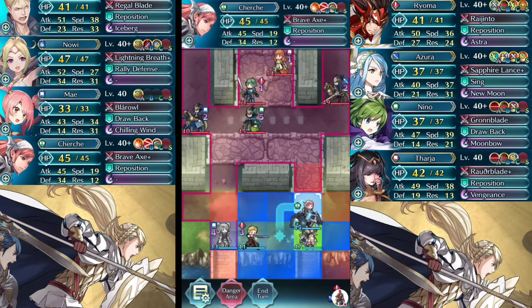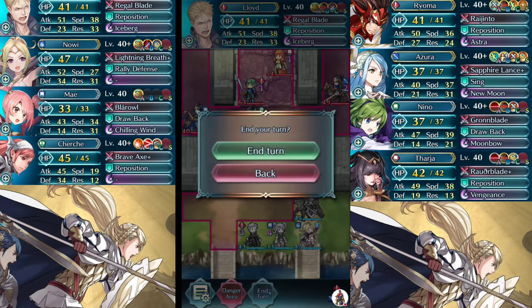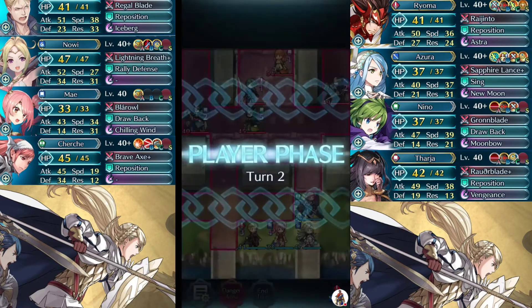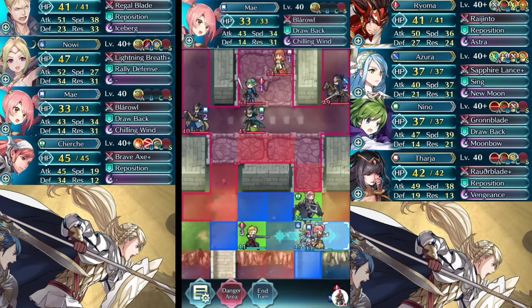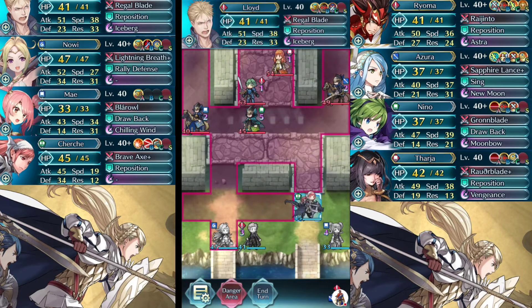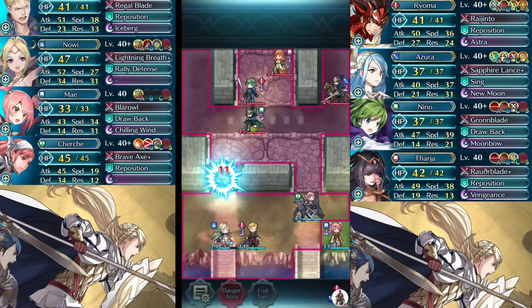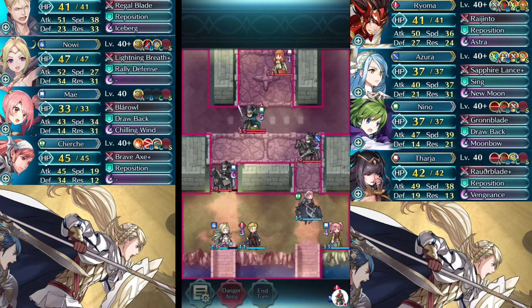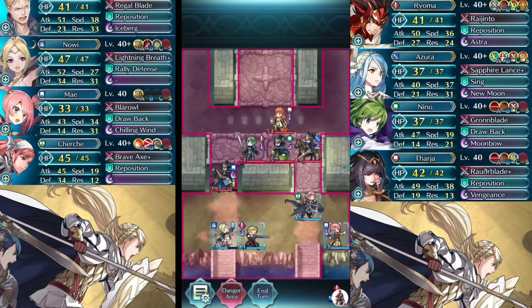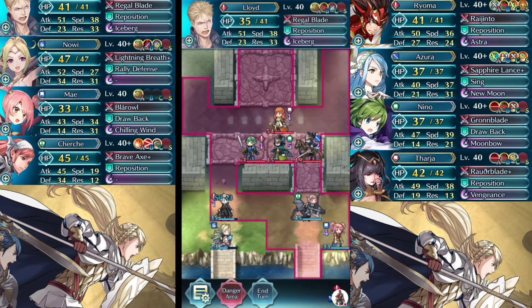What we're doing in both of these runs is a double funnel — we take advantage of both sides, pulling different people to the left and different people to the right. Lloyd is not used heavily here; he's mainly reposition fodder. Noe is a tank and we're going to use her resilience quite a few times. She's not necessarily needed for her Distant Counter, although that does help shave off hit points from different units as you go along.